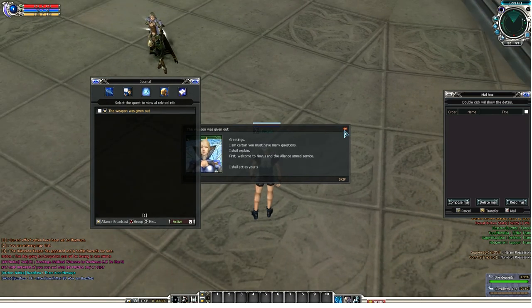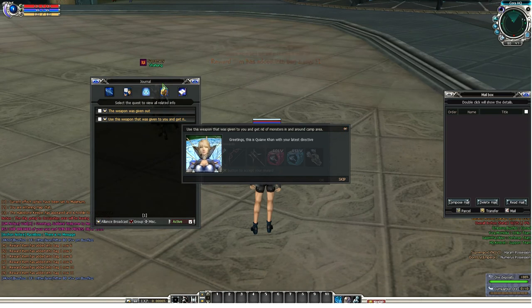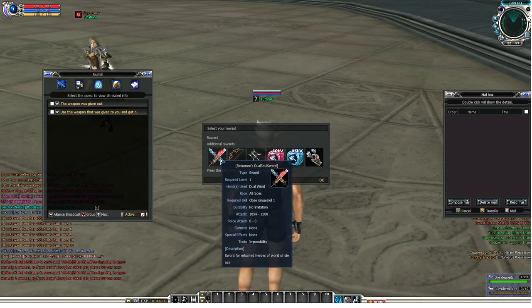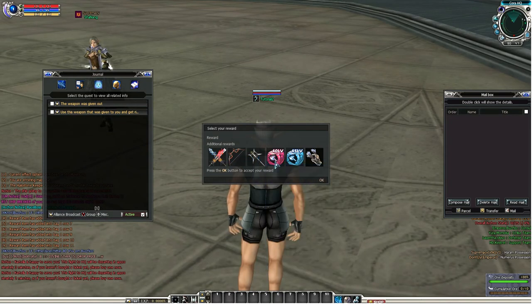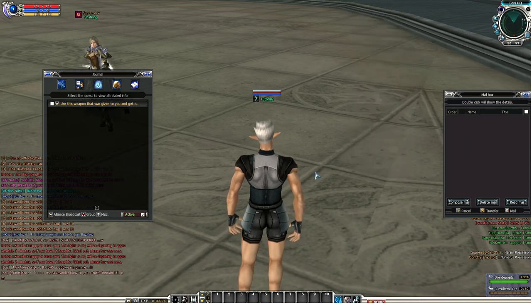The first thing you should do is zoom out using the mouse scroll button, and skip or press X on these initial greetings. You can read them if you want, but it's gonna take a long time. Initially you will get rewards — a sword, bow, and a staff — basically all the weapons you need until you reach level 45.